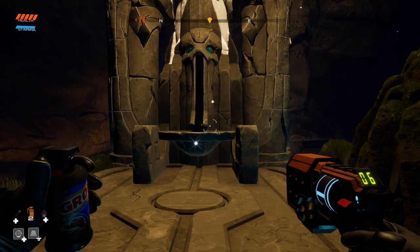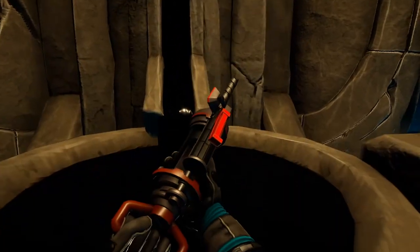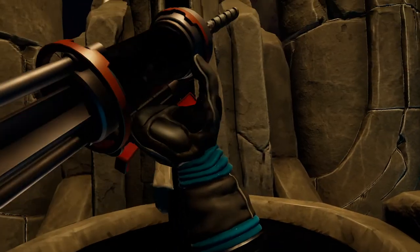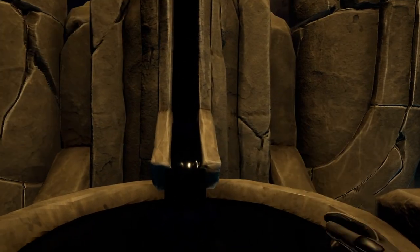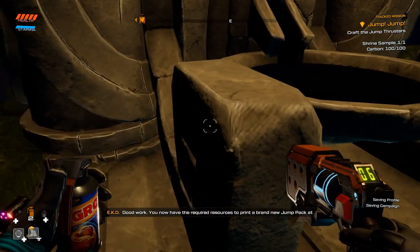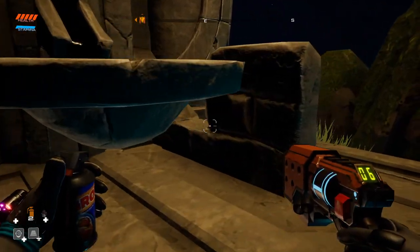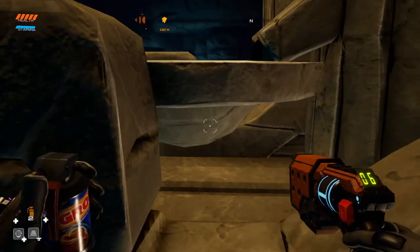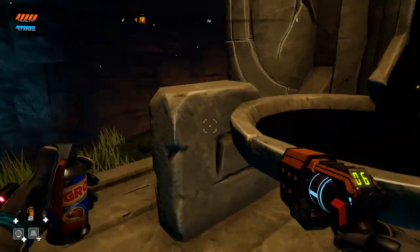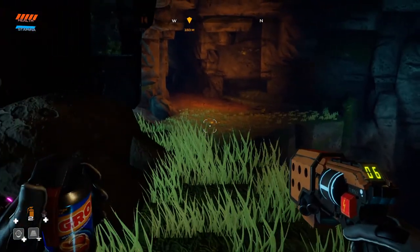I think I turned off my headset — there we go, I can hear again. Extract and analyze. 'Good work, now you have the required resources to print a brand new jump pack at the habitat. While untested and not necessarily safe, it is guaranteed to be amusing!' I guess that's our goal. Try to see where the liquid goes as it pours in because eventually it should overflow — but I guess we're on an alien planet, maybe they're magic.